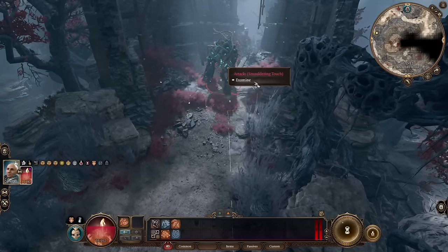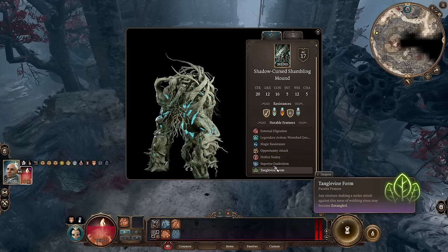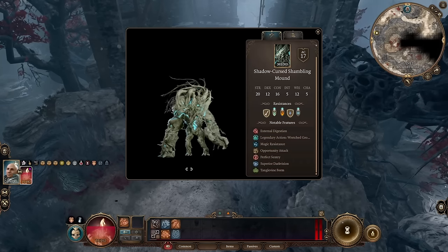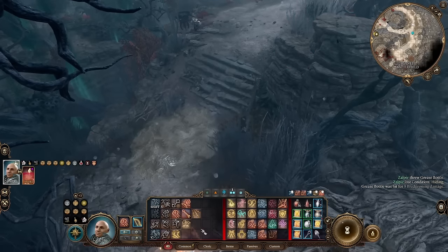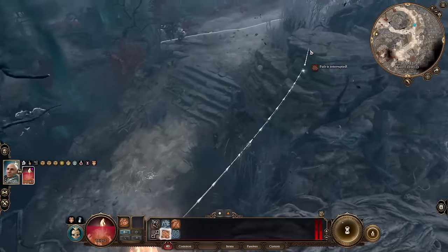Most of the damage in the fight is piercing or necrotic damage, so get your buff from Isabelle which gives necrotic resistance, or use a necrotic elixir. I threw down some grease to slow down enemies getting to me and sent in my Fire Elemental to start the fight.